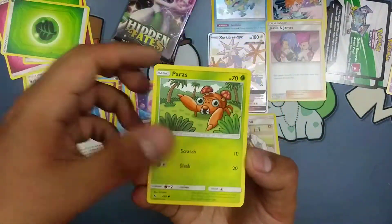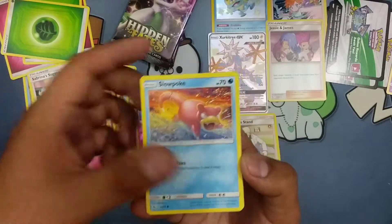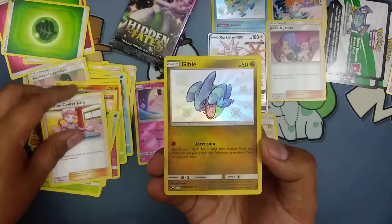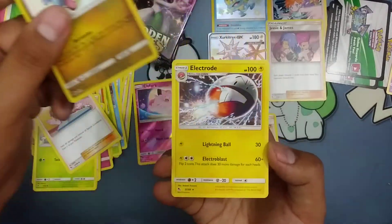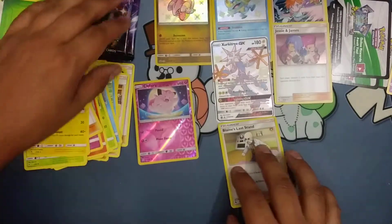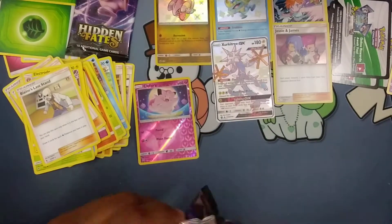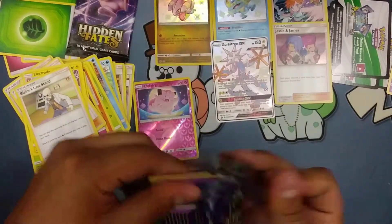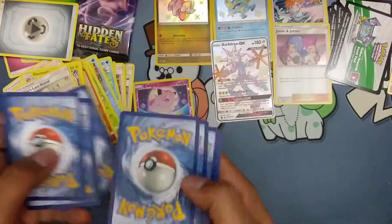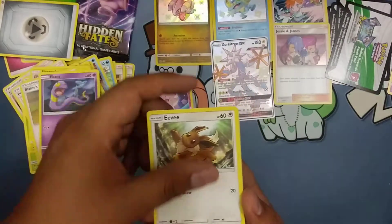We got a Paras, Charmeleon, Charmander, Clefairy, Slowpoke, Magikarp, Sabrina's Suggestion, Metapod, Pokémon Center Lady, shiny Gible, and an Electrode. At least we're getting something. There are how many shinies in this set and I get a duplicate — that's hilarious.